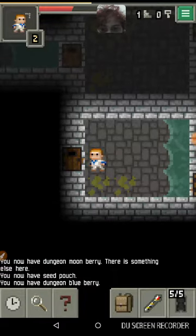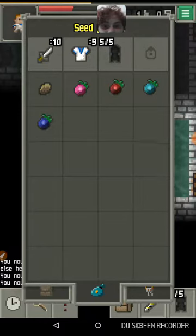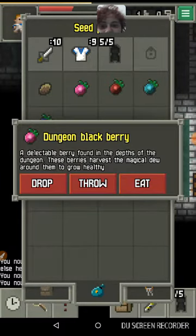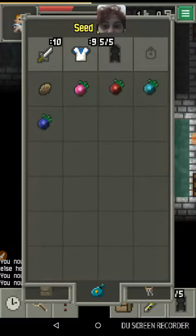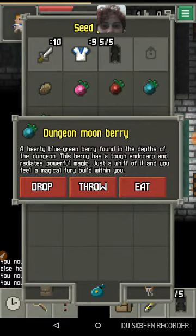Seed Pouch — yes! Seed Pouches, if I remember correctly, are from the original Pixel Dungeon, but in this game they're also used to hold berries. Let's see — I got Blackberry, Crowberry, Moonberry.